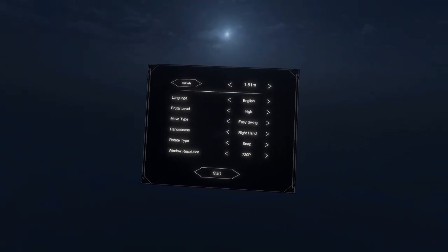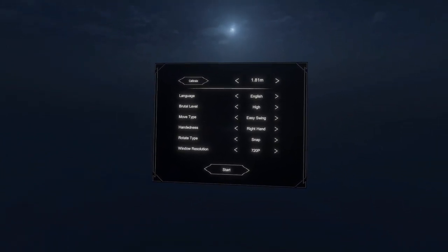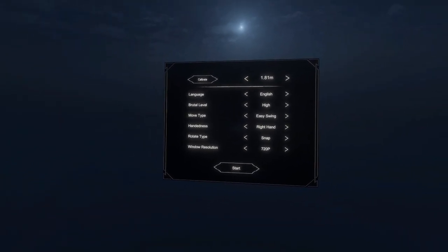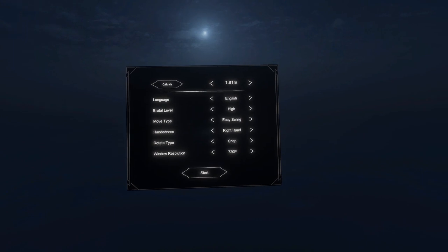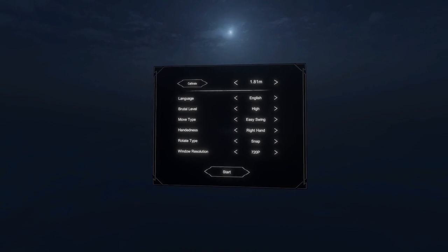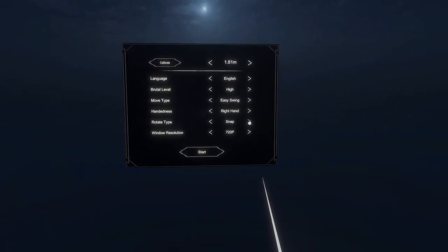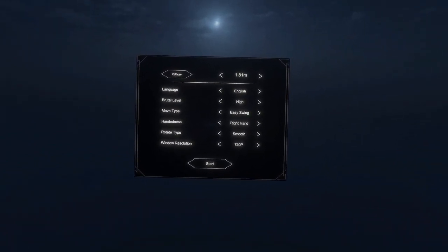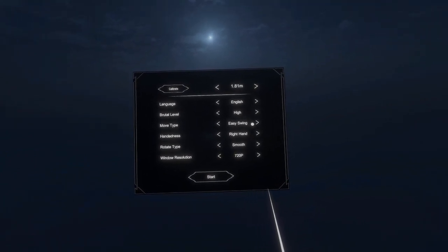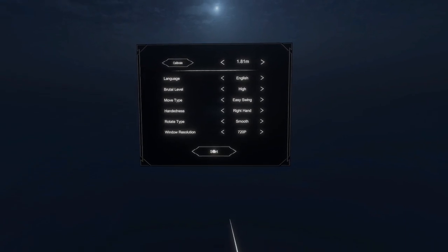Back when I was modding Blade and Sorcery, a lot of players were talking about Battle Talent and how it also supported mods and in a lot of ways was better. So here we are finally giving it a shot. I've just calibrated my height, which was the first screen, and now we have some settings to go over. All of it looks pretty good except for rotate — we're going to change that to smooth, but I will generally turn in room scale. I don't know what easy swing is, we'll just go with it and start.